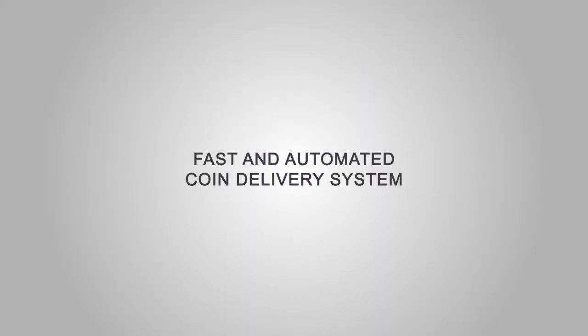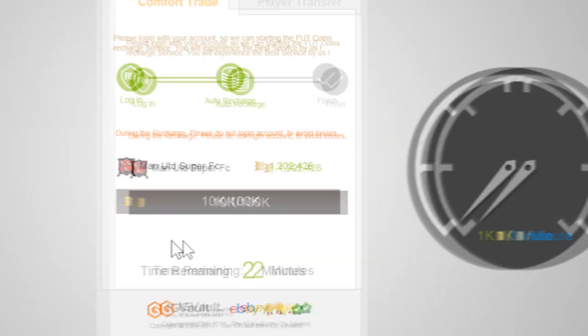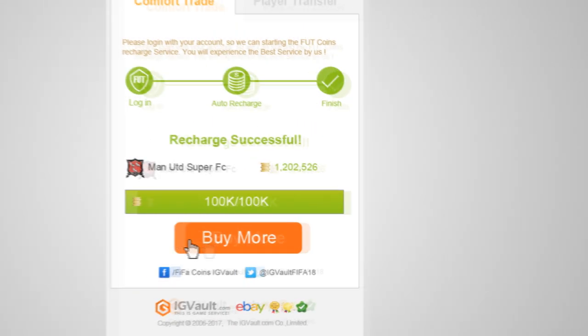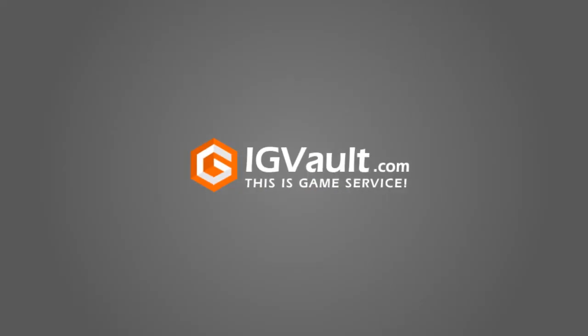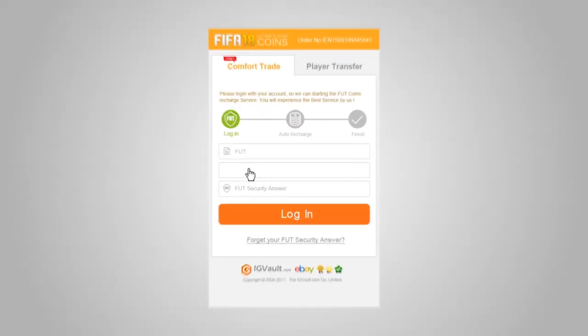If you boys are looking to buy some FIFA 18 coins, or if you're looking to stock up on some PSN or Xbox codes, head on over to igvault.com, all links down below. Use discount code DRG for a 6% discount.